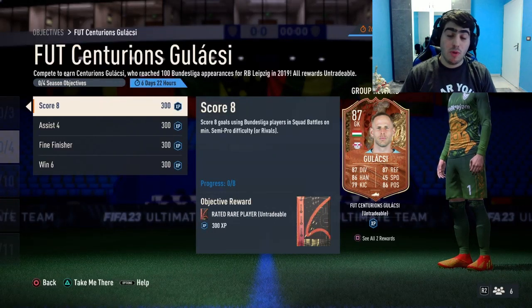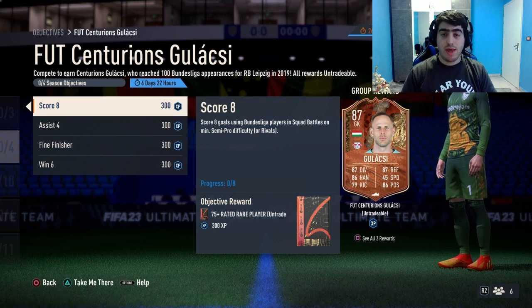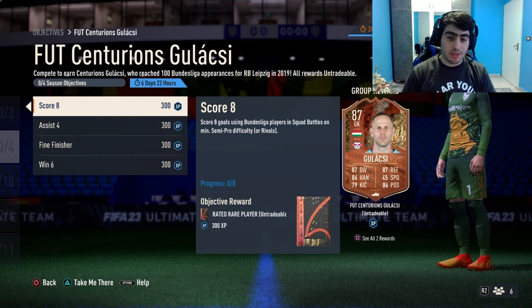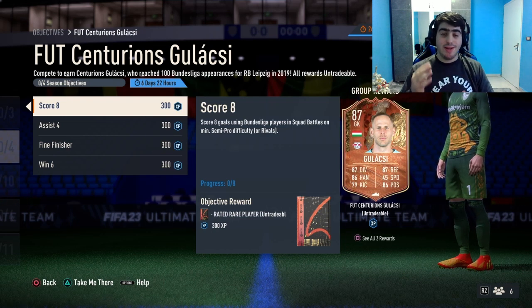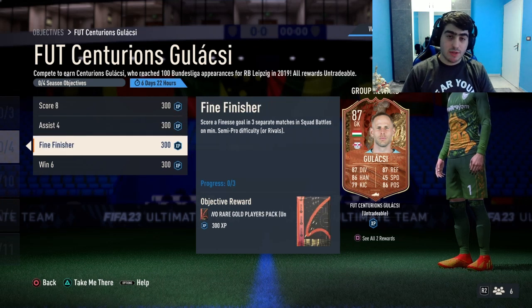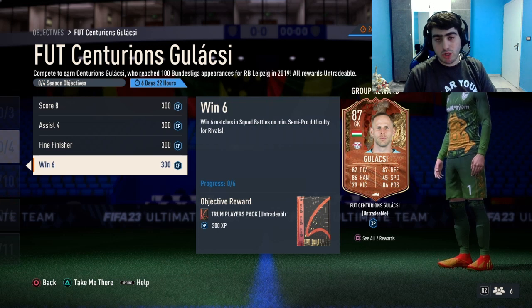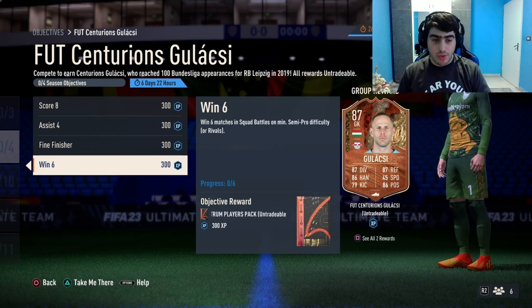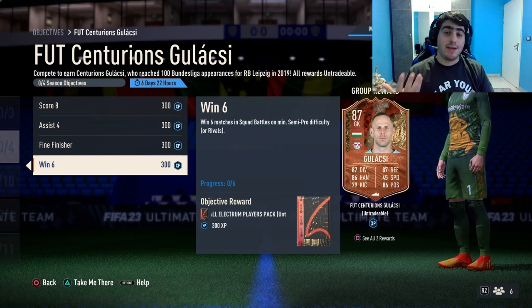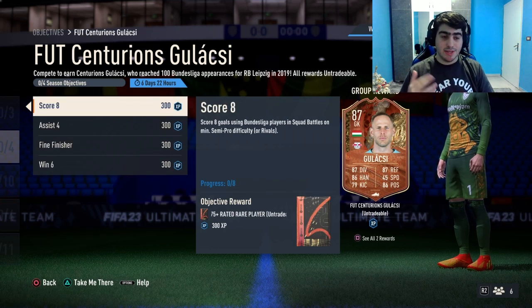Welcome back to the channel. Today we have a new objective to complete — the Food Centurions Galaxy. Once you complete these four objectives, you'll unlock a new player: a Centurion Galaxy Goalkeeper, pretty much an 87-rated player. In this video I'm going to explain how to complete all four objectives.